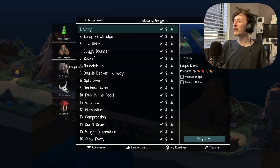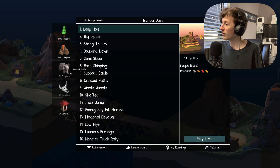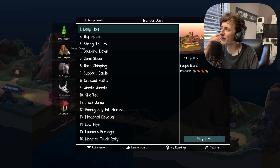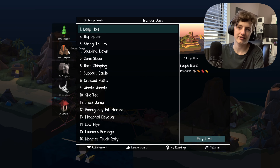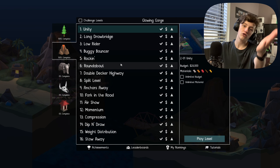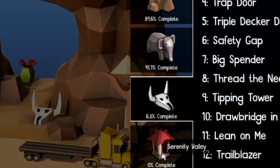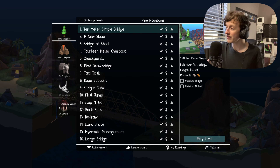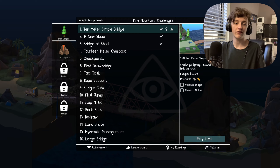Figured it out in this episode! Now we've got two of them done. We're gonna be moving on to Tranquil Oasis, but not in this episode. Two worlds complete so far. We're doing pretty good. Once we get all these done we'll move on to the challenge levels, which are gonna be really difficult. Then after that we might do some user-created levels, and I think that'll be the end of our Poly Bridge series.